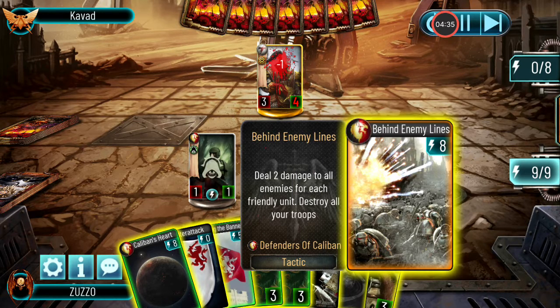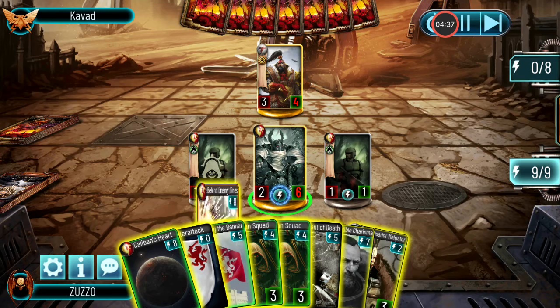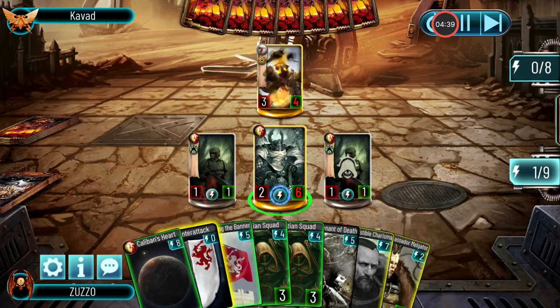Behind me lies is also a good finisher, because you tend to have a bunch of cheap troops to sacrifice.